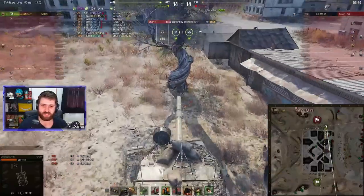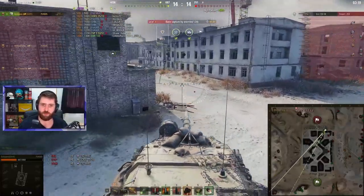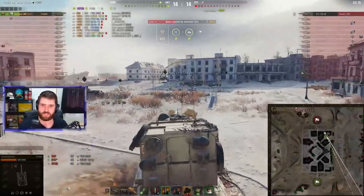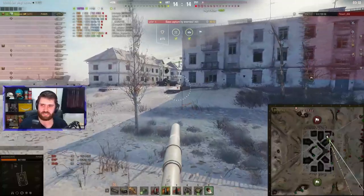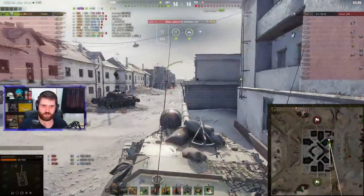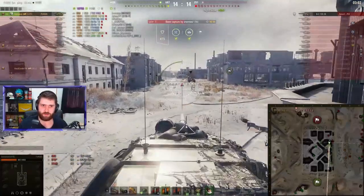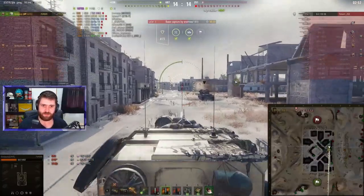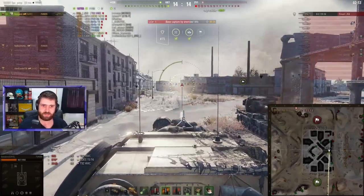Can Gustavo reach the base in time? That is the question. This vehicle is definitely not the fastest. Gustavo is using the experimental mobility equipment, which makes them a little faster — but it's not tier 3, so it's only slightly faster. Using the shortest route to the base. 45 seconds — 44 seconds. There is still time, but this vehicle is not fast.